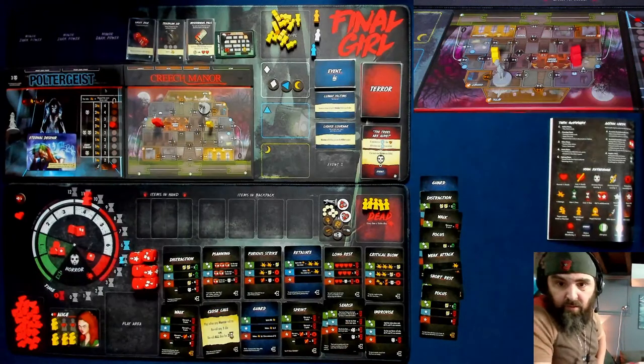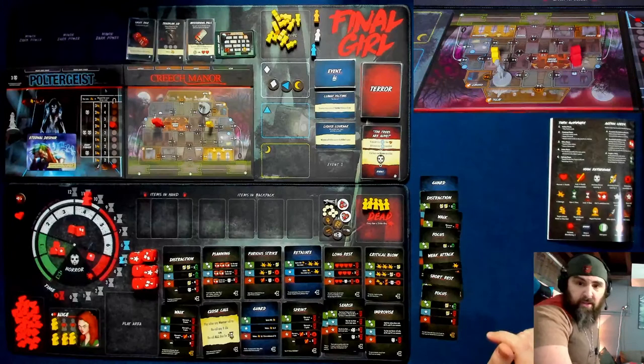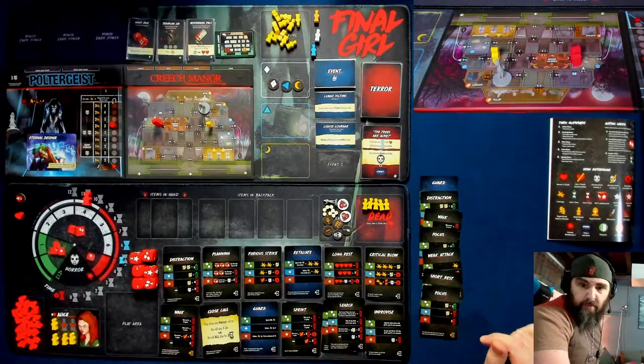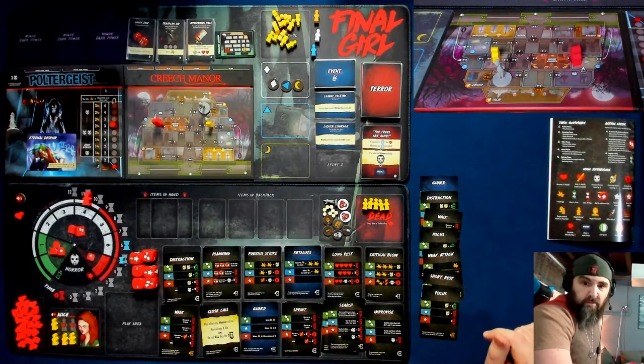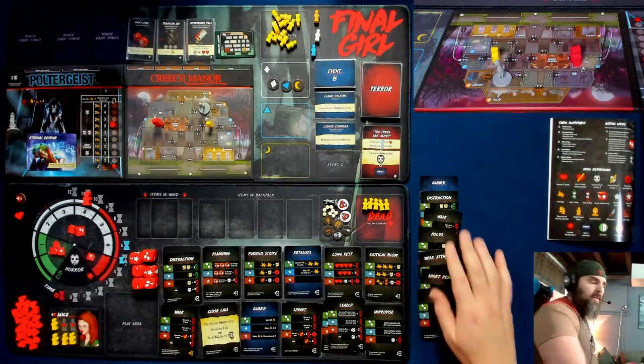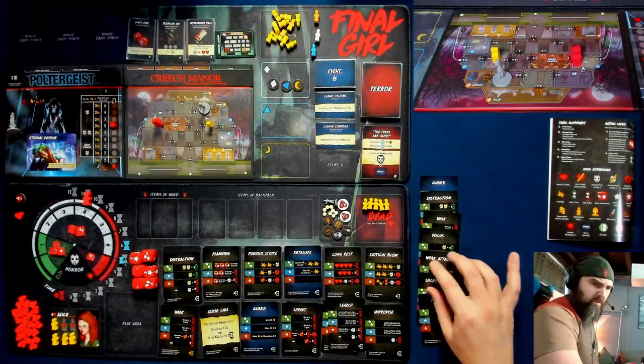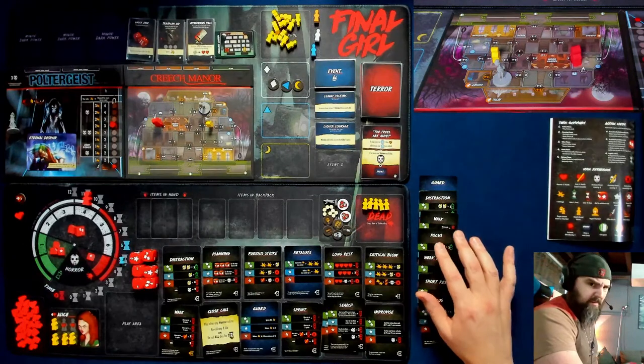Brian asks about whether to buy the Season 2 mat at retail. Papersmith says that's probably the only time I'll roll two successes. Brian asks why indicate cards are discarded versus played — does it matter? Paper Smith says Bueller, Bueller, Bueller. Brian says he saw a three-killer cultist scenario. Papersmith asks about Season 2 killers — I think there's an alien one. If you go to the crowdfunding campaign there was definitely a lot of info already revealed. I think Season 2 is live already.